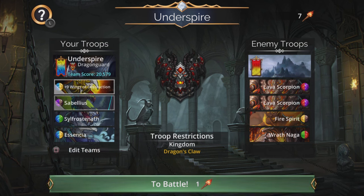Dragon team — going to use Wings of Destruction, Sibelius, Silfrostenath, and Essentia.